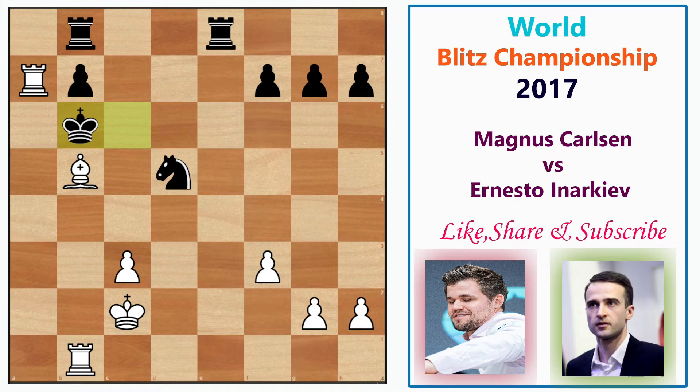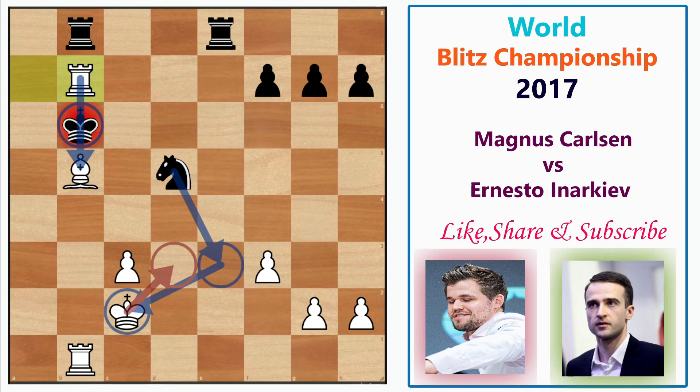Throughout this position the g2 pawn was hanging but Black couldn't take it for tactical reasons. After f3, Inerkeyov plays Nd5, centralizing the knight. Magnus plays Nxc6, and after king takes c6, comes Bb5 check. Inerkeyov plays Kb6, and Magnus plays the desperado Rxb7 check since his rook was already hanging.